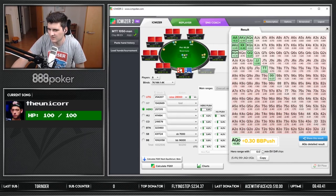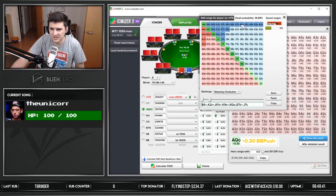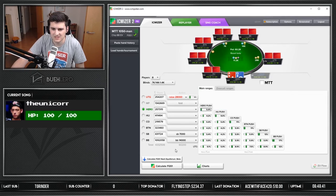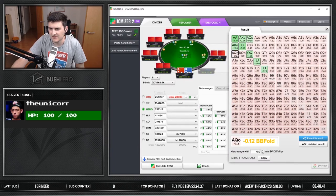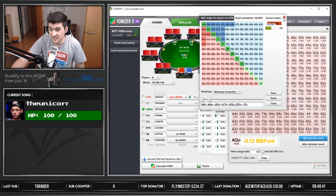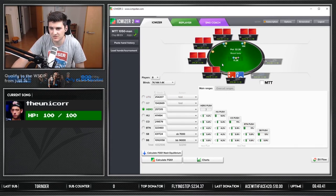With ace-queen I'm not sure if I can flat here or if I should jam. We see it's a profitable jam if he opens that much, but if he cuts out some of these hands and his range looks tighter, the ace-queen suddenly becomes a losing jam. So it's actually not unreasonable to think he's only opening that wide, and that we should just fold ace-queen in this position — maybe call if we were on the button or cutoff. I think in the future I'll go with folding this hand in this position and avoid these spots when we're deep in the tournament.